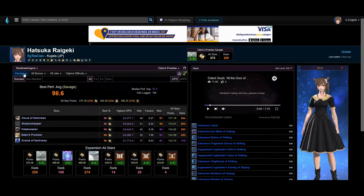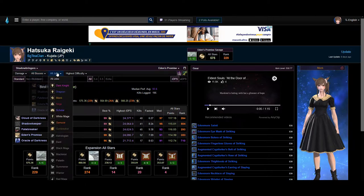Below it, you can find the Damage tab. If you were to look at valuable information such as healing, healers' combined damage, or tanks' combined damage for your group, you can find them right here. By default, it will always be on damage. If you were to look at specific raids only, you can click on them on the All Bosses tab and then go to one of the available raids. To the right of it is the All Jobs tab, where you can find the jobs that you have logged in as.